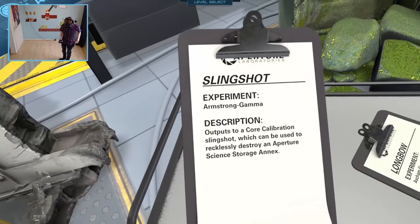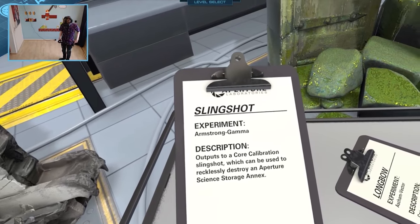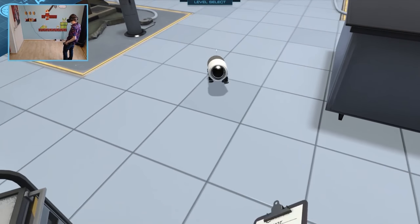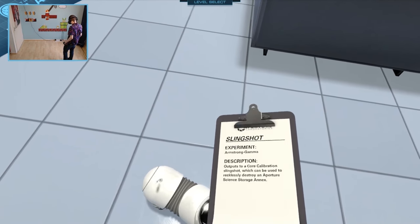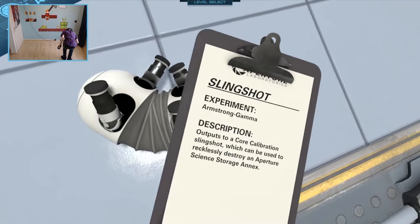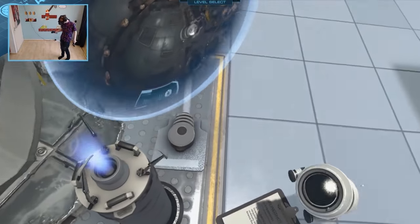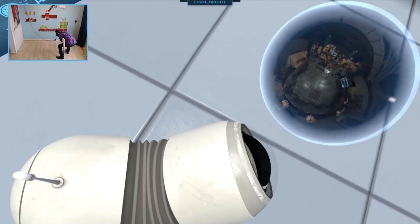It's been nine months since I played this one. Description: outputs to a core calibration slingshot, which can be used to recklessly destroy an Aperture Science storage annex. Should I play this one? You approve? You are very excited. Boop. Peekaboo. Okay, fair enough. Let's go in there then. The magic is real. Let's go in there together. Bye-bye.